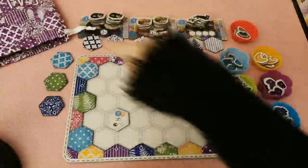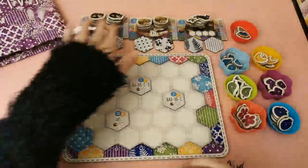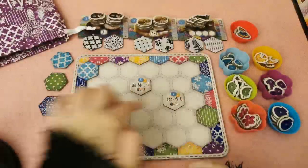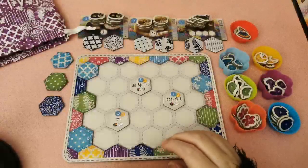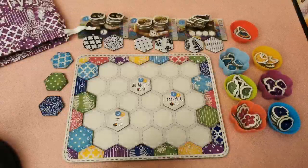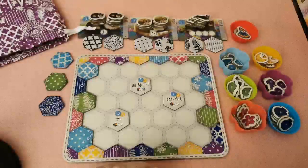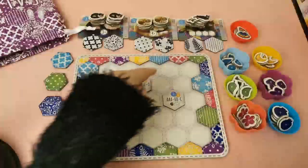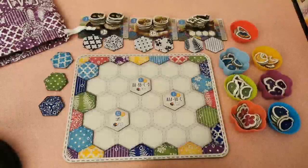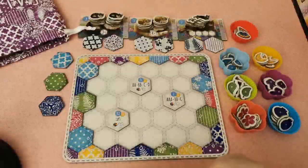In the solo scenario the game tells you what cats to put out and what gold tiles to use, but you can pick where to put each goal. It also gives me some objectives for this particular scenario. I'm on scenario number four, and this one says I need to collect three buttons of the same color, complete each goal on the blue level — either color or pattern — and end up with at least 61 points. If I do that I beat the scenario and get to try a new one.